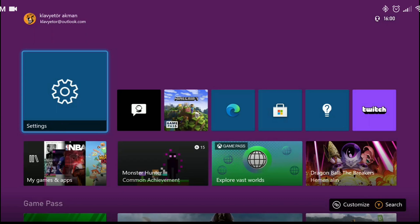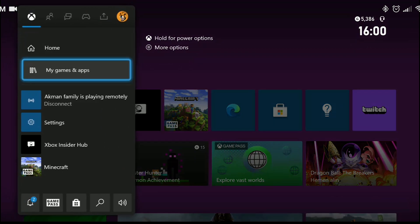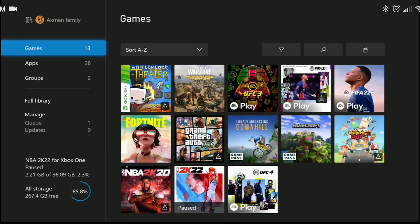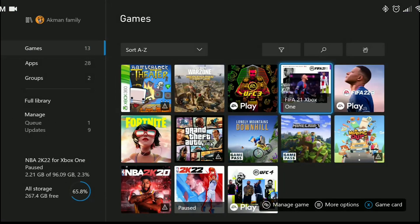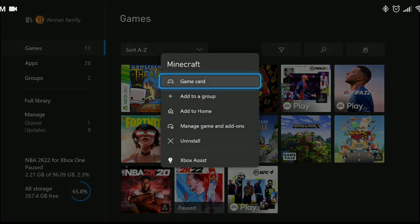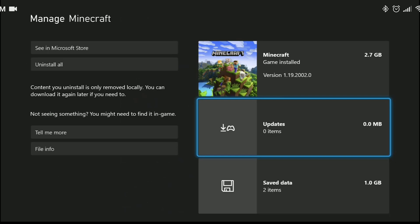Our first solution is to update Minecraft. To do this, we press the guide button, then we go to My Games and Apps. We press See All and find Minecraft among our games. Then we press the menu button to see more options, and we press Manage Games and Add-ons. If your game has an update, update it.